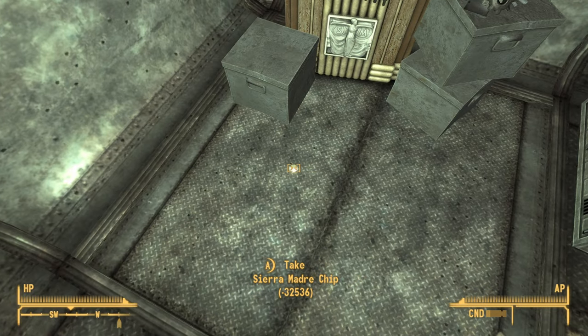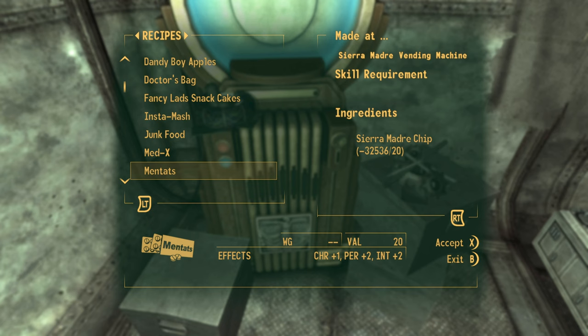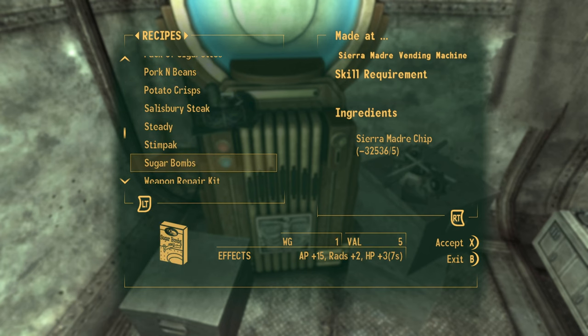You can use the vending machine at the abandoned Brotherhood of Steel bunker to get an infinite amount of items in Fallout New Vegas, and in this video I will show you how. Hi, I'm Mo and I'm trapped in Fallout.